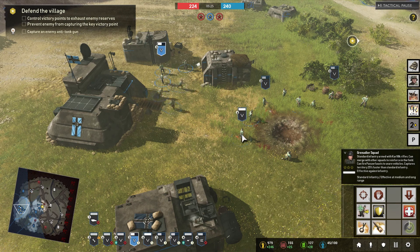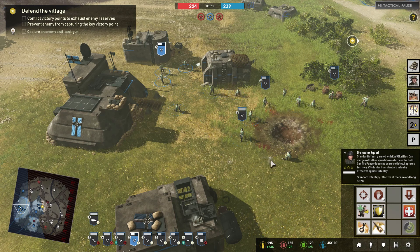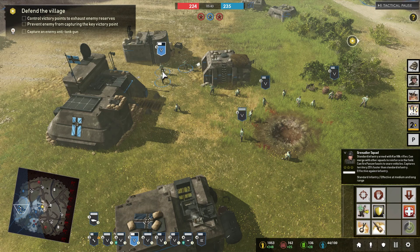The Grenadier squad also has the squad merge ability — the Grenadiers will reinforce a target squad in the field. The Grenadier squad can be completely merged into another if already under strength. These guys are running over and they've made the target squad into a six-man team, while the original squad is now down to three. You can use it to re-crew MGs, mortars, AT guns, or even other Grenadiers — very useful.